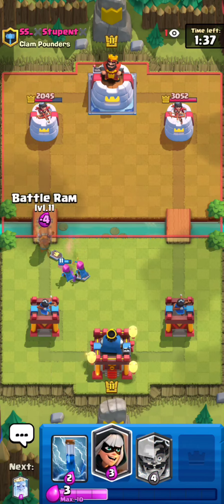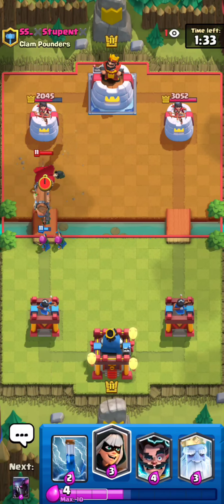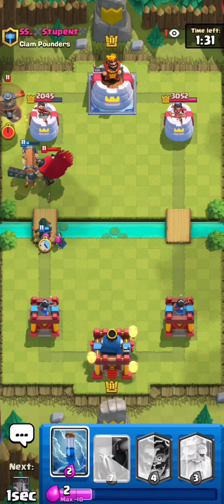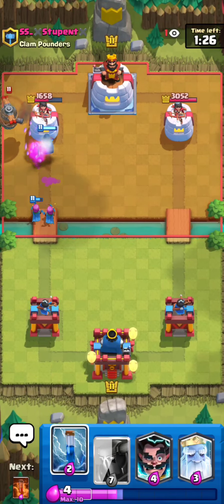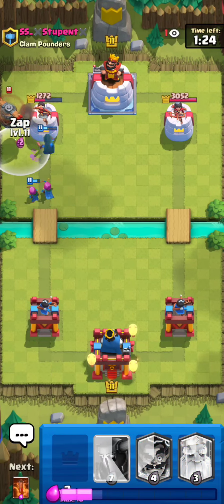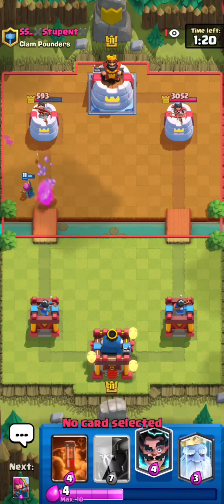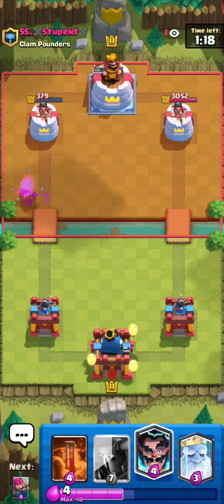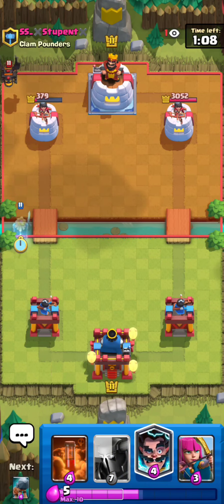He goes for a skeleton king and a flying machine — I'm just gonna spam him like crazy and take a zap on top of that flying machine. Oh my gosh, that just shredded the flying machine! That's honestly the best start you can ask for. He's gonna go for hound in the back, I'm just gonna go for ghost to potentially take his tower.